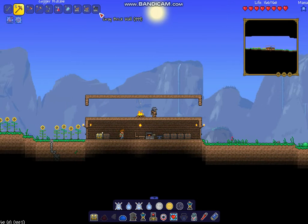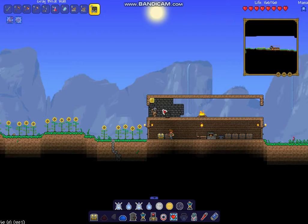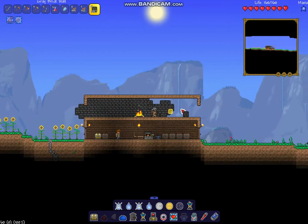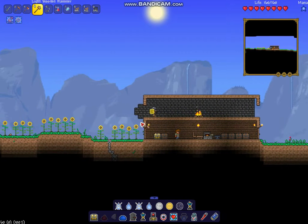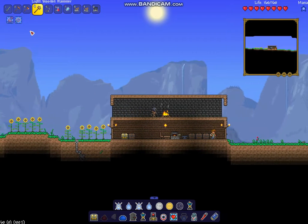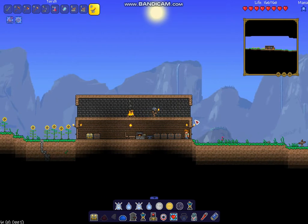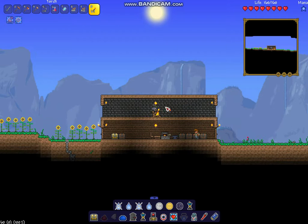Now that we got that part finished, we are going to put in the blocks and we're going to be using smart mode for this. Smart mode will not go beyond the boundaries of your house - well, maybe it did there because I was standing right next to the doorway. Now we're going to use the light wooden hammer to get rid of the stone blocks and the walls that are branched off over there. Then we'll take it out of smart mode and fill in this gap. I'm going to take some of the torches from our Let's Play and put them down here.